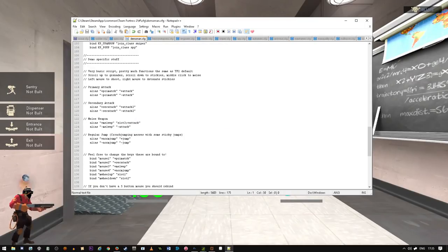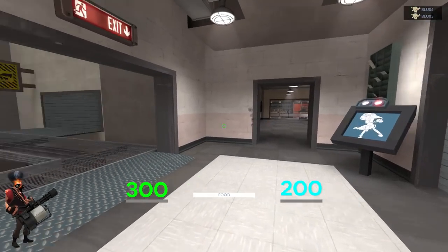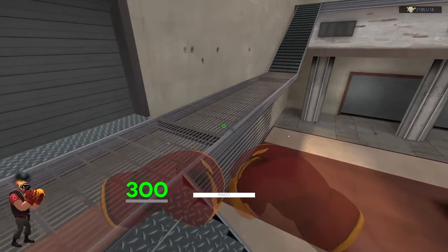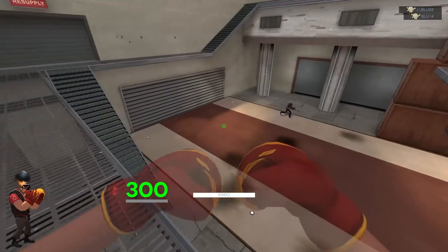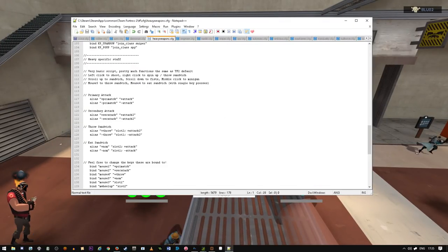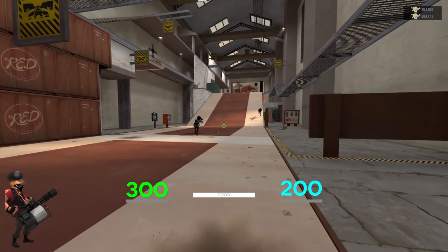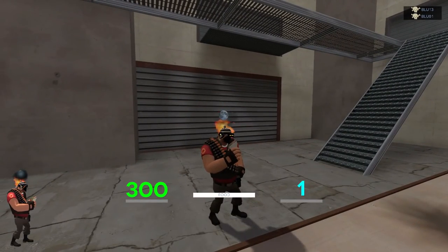Let's do Heavy - again quite simple but with a couple of extra things. I've got mouse wheel up to the sandwich, mouse wheel down to the fists, and middle click to the minigun. I like being able to scroll down to run and then mash middle click to get my minigun out. On Heavy specifically, I've got some sandwich scripts - as long as you're not spun up, hold down mouse 4 to throw a sandwich, and you can also hold down mouse 5 to eat the sandwich. Useful little sandwich scripts.